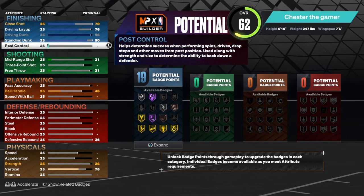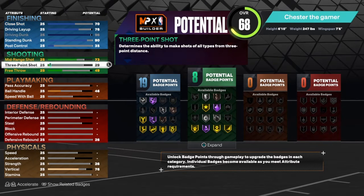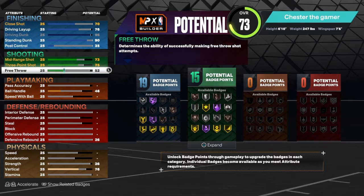For post control we got a 35. And then shooting, we got a 73 mid, so you can shoot alright. But I think once you get your takeover, if you choose sharp takeover, you'll be able to shoot. I think I have 10 actual boots high with takeover, so you'll be able to shoot pretty good in this build as long as you know the timing of your jumper. Free throw is a 57.